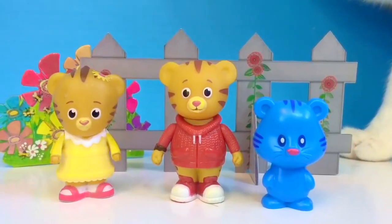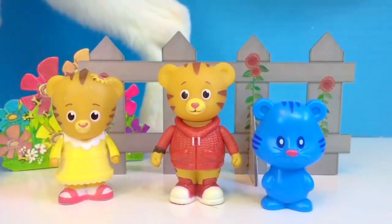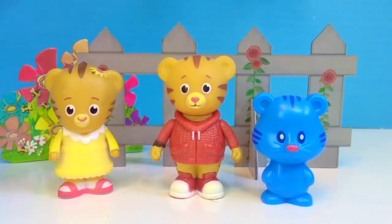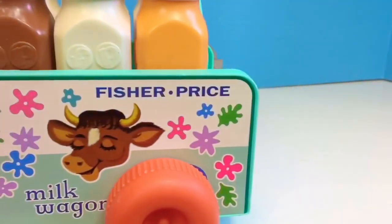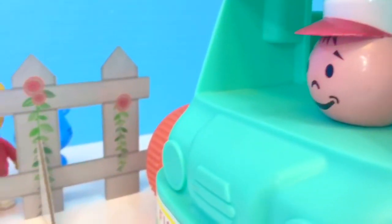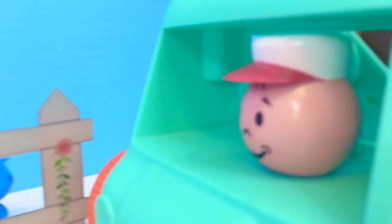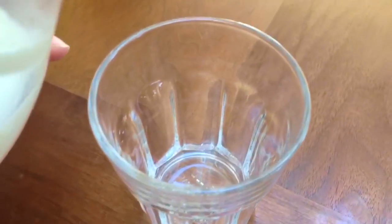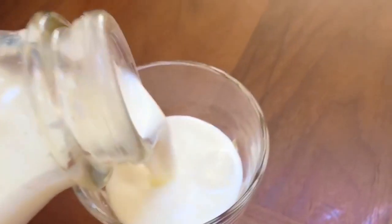Hello and welcome to Tiny Treasures. Today Daniel and his sister are waiting for the milkman to arrive. The milkman delivers fresh, local, organic milk. Hi Daniel and Margaret, I've got your milk for today. Tiny Treasures and Tiny Treasures Mini love fresh, organic milk — ours comes in glass bottles.